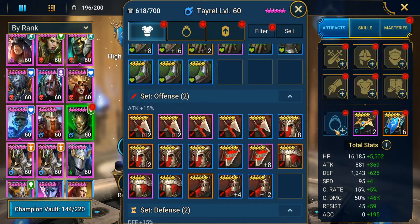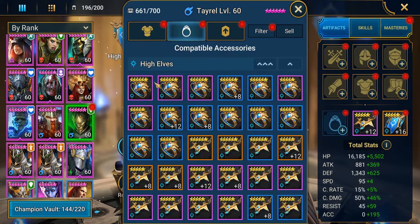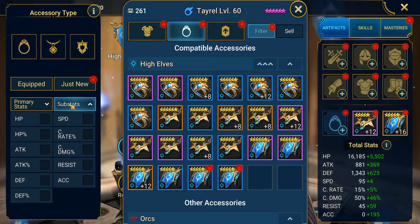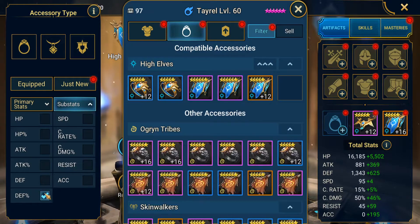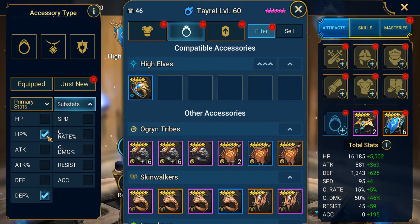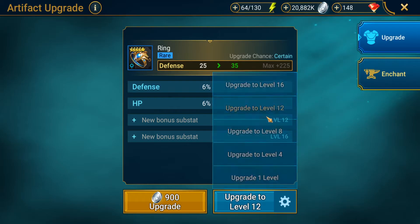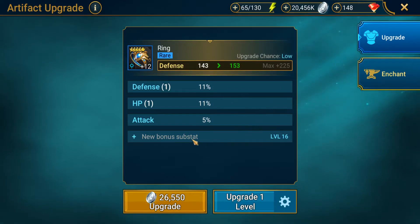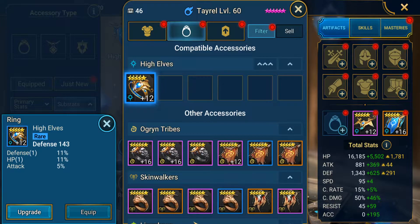Next step is going to be the rings. We're going to filter by defense here. For substats you want defense percentage and HP percentage if possible. We'll just roll that up to level 12. It rolled one defense, one HP — attack does literally nothing for him. A perfect one would have been defense percentage, HP percentage, flat defense, flat HP — but we'll just pop that on him.